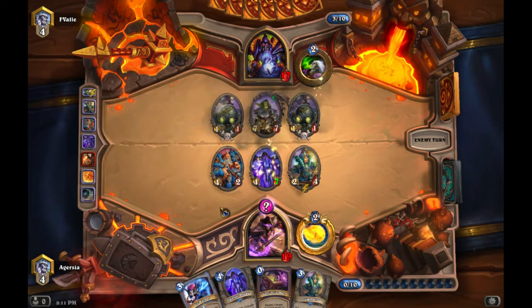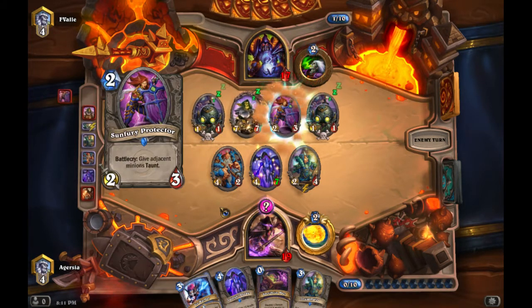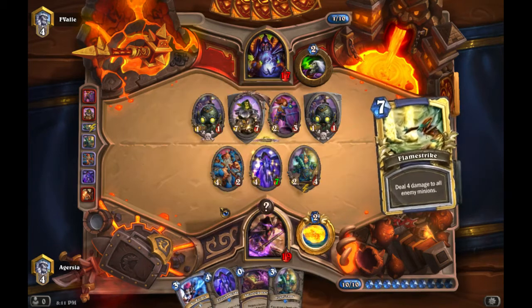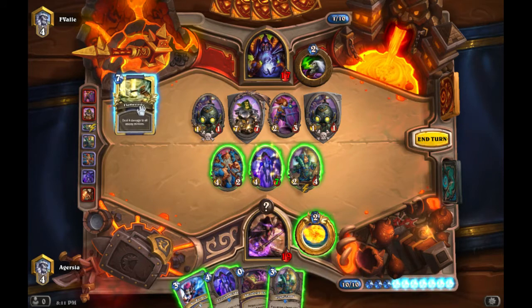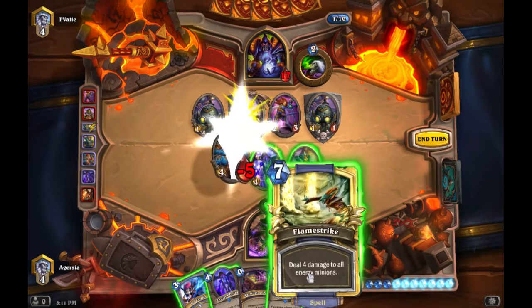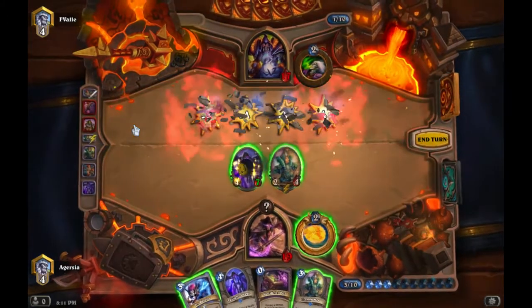He plays Dr. Boom and we don't have an immediate answer. There are two Polymorphs in the deck, or we could trade guys and ping it — but perfect, we draw Flamestrike. Because of the Boom Bots I almost played Flamestrike right away, but the Boom Bots might kill BGH before I can make that trade, so just to play it safe I do BGH first.